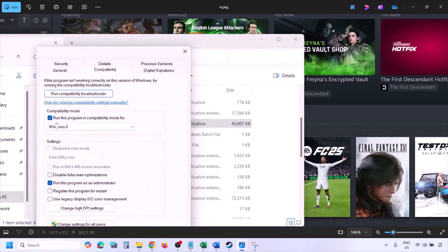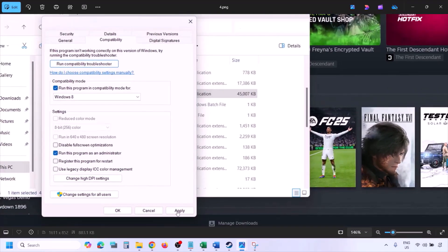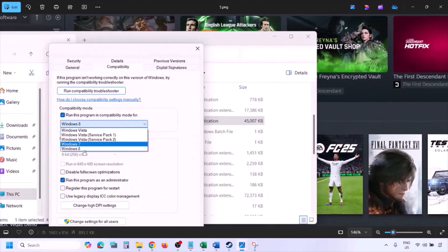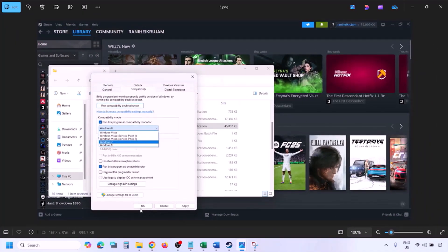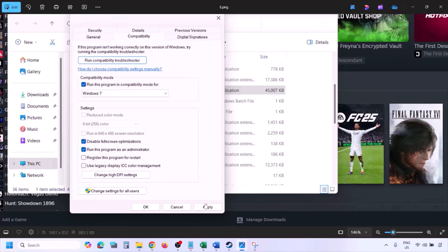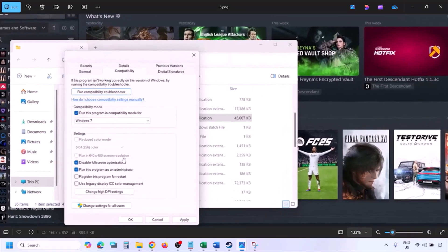If still not working, put a check on the compatibility mode box and select Windows 8 from the drop-down, hit Apply, click OK, and launch the game. If still not working, select Windows 7, hit Apply, click OK, and launch the game. Also try checking the box which says 'Disable full screen optimization,' hit Apply, click OK, and launch the game.